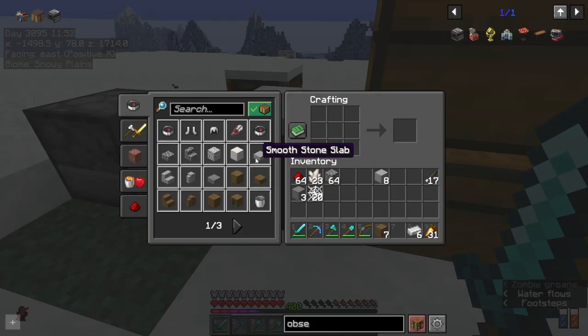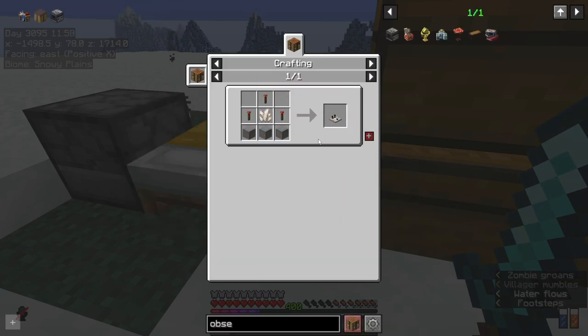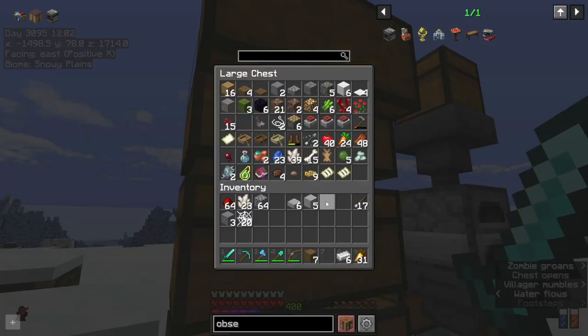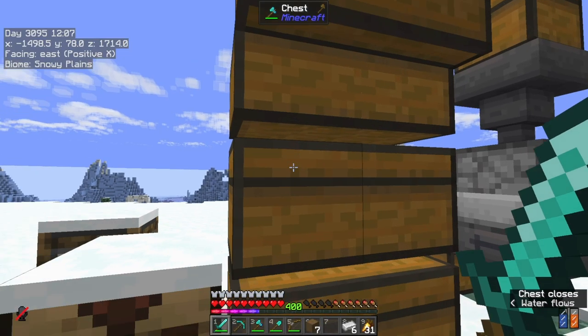We're back home. I have pretty much got all of the stuff we need. So I need a comparator, which needs sticks. Obviously I don't have everything — what's new there?